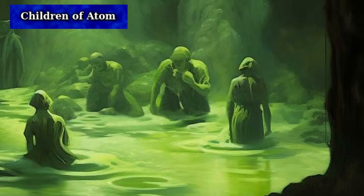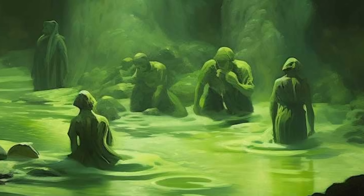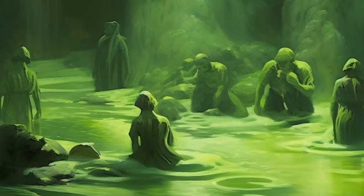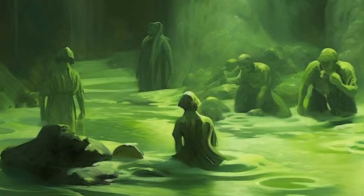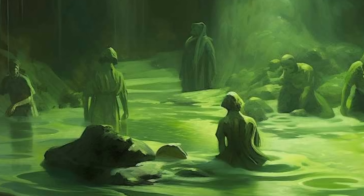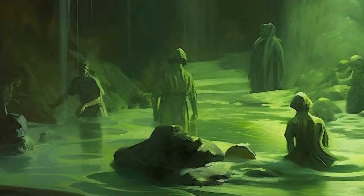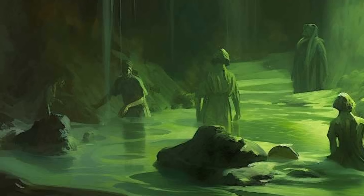The Children of Atom, which we mentioned previously, are a side group in Fallout 4 — though they also appear in another Fallout game — and they worship the power of radiation, believing it holds the key to enlightenment and transcendence. They are known for their distinctive robes and fervent devotion, seeing radiation not as a destructive force but as a divine energy that cleanses and purifies the world. This belief leads them to willingly expose themselves to radiation, believing it brings them closer to their god, Atom. Players can interact with the Children of Atom and even join them in the Far Harbor DLC.